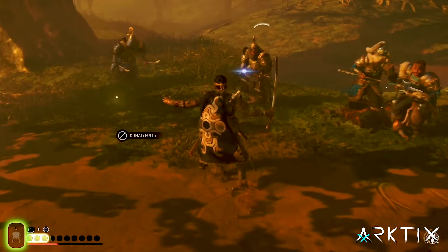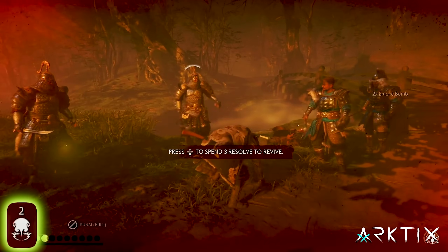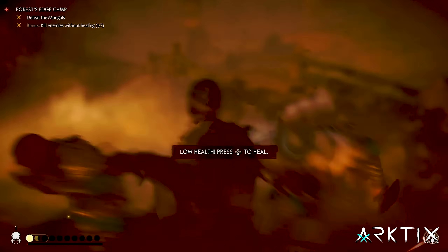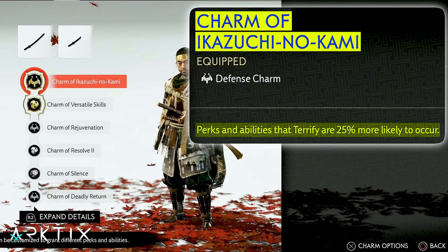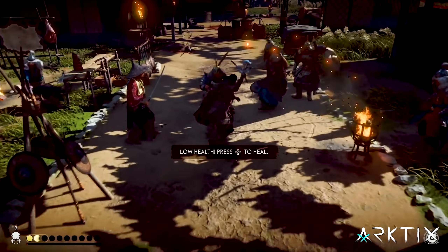Keeping with the theme of the build, you'll keep smoke bombs equipped so that when you die you'll resurrect and instantly have a new smoke bomb to pop smoke. Then you can pull off a chain assassination for three easy kills and some resolve. We'll also equip the Charm of Ikazuchi no Kami to boost the Ghost Armor's Terrify perk, which will give us even more easy kills after we come back to life.